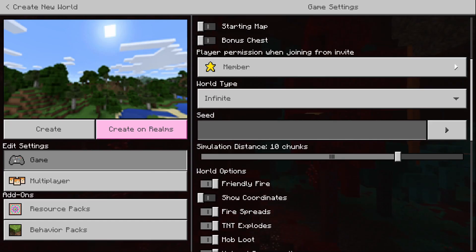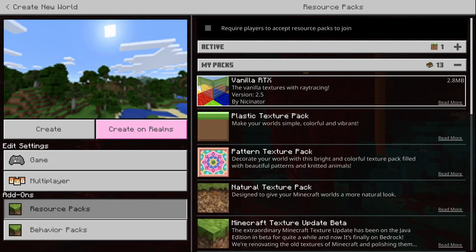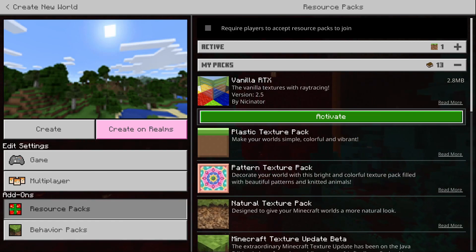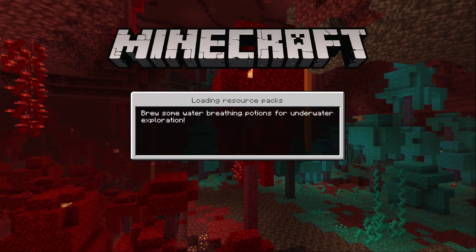I want it to be creative, and I downloaded this resource pack called Vanilla RTX by Nicinator. Let's press Activate and Create the World, and let's see what happens.